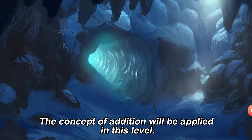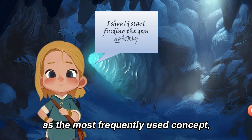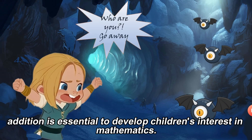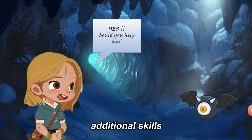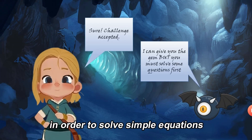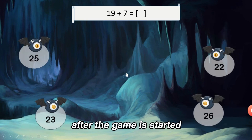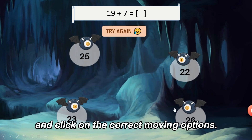Level 4. The concept of addition will be applied in this level. As the most frequently used concept, addition is essential to develop children's interest in mathematics. In Level 4, children have the opportunity to practice their addition skills in order to solve simple equations which involve integers, fractions, or decimals. After the game is started, players are required to calculate the answer and click on the correct move-in options.